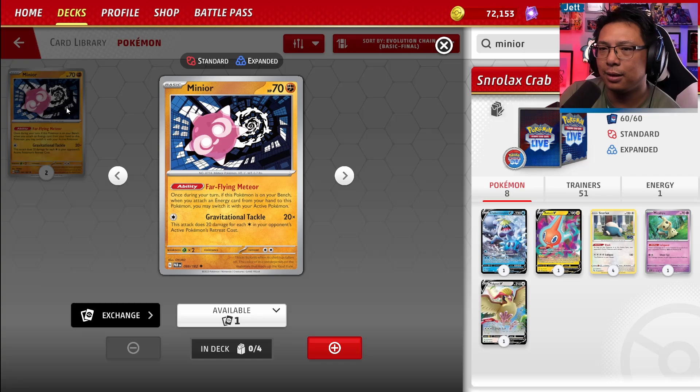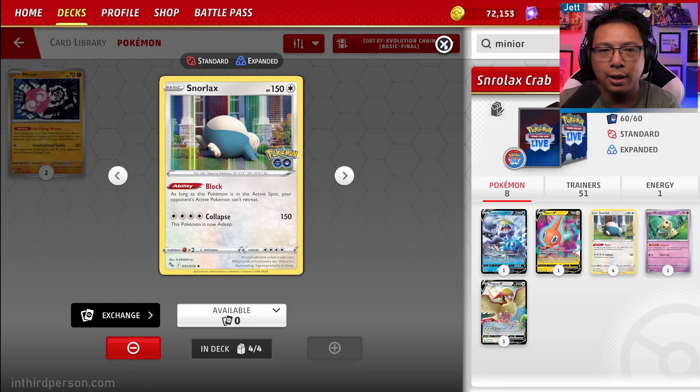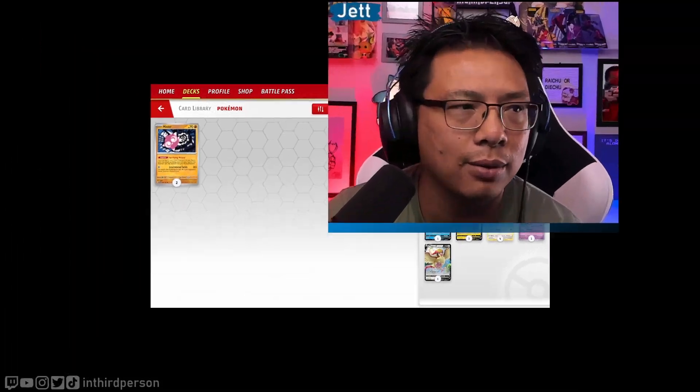A lot of people are talking about Minior as potentially the hard counter to Snorlax. Its ability: once during your turn, if this Pokemon is on your bench, when you attach an energy card from your hand to it, you may switch it with your active Pokemon. Then its Gravitational Tackle attack does 20 damage for each colorless energy in your opponent's active Pokemon's retreat cost. This will do 160 damage — which will one-shot a Snorlax, but not if they have any sort of HP buff like a Bravery Charm. It's not perfect, but it's something to keep in mind. So — do you hate this deck, or have you teched for it? Let me know in the comments.